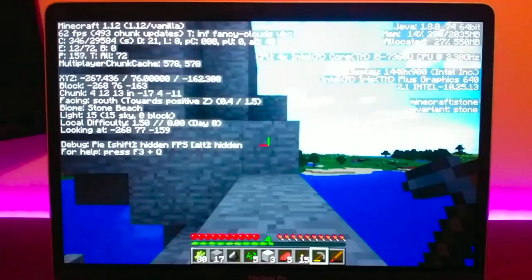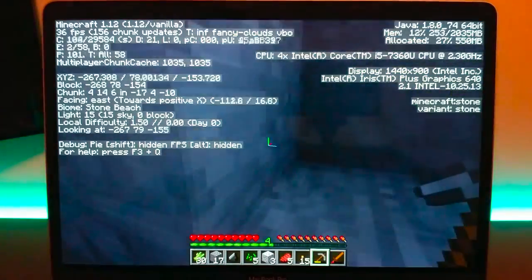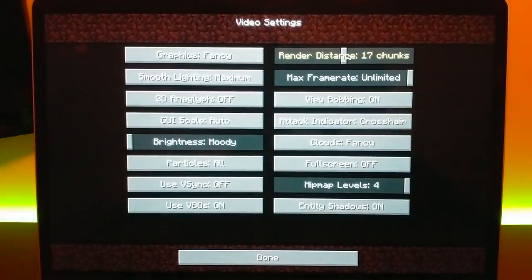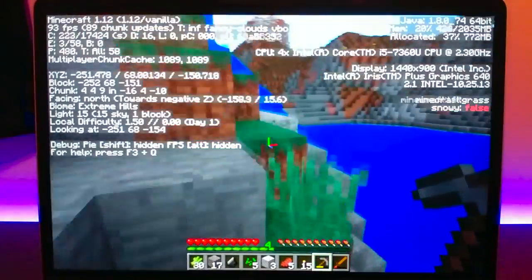I then changed my render distance to 21, and while it was playable, I would lower it for smoother gameplay. The frames were hanging around 40 to 60 FPS, and while it was mostly smooth, there was a little bit of choppiness. So I moved from 21 down to 16 chunks, and I think this is the sweet spot — we were getting a solid 70 FPS with no frame stuttering at all.